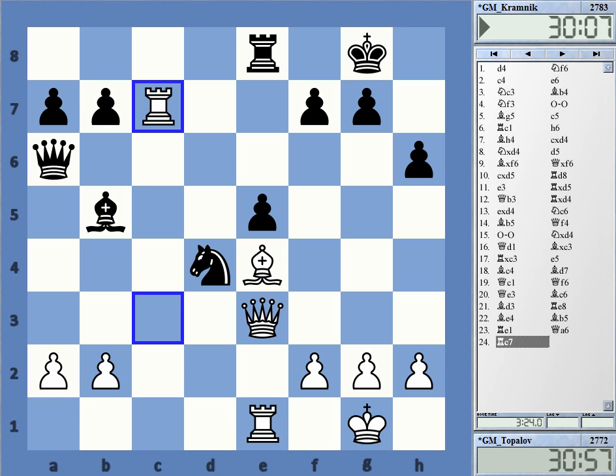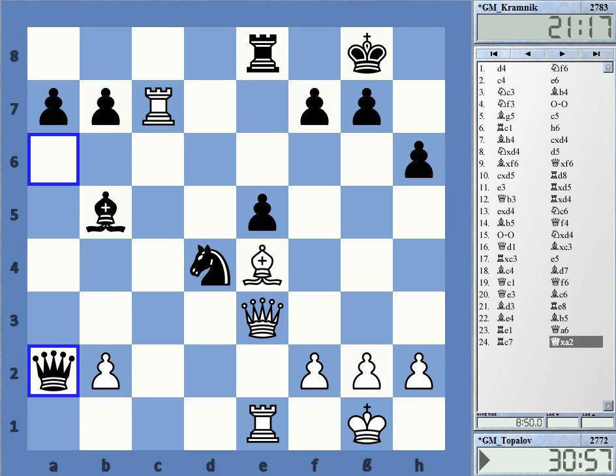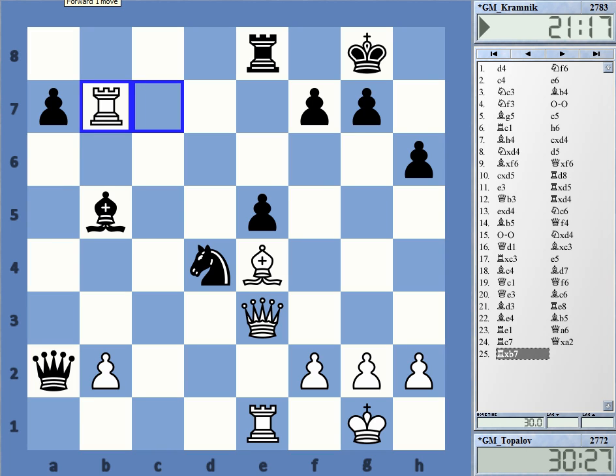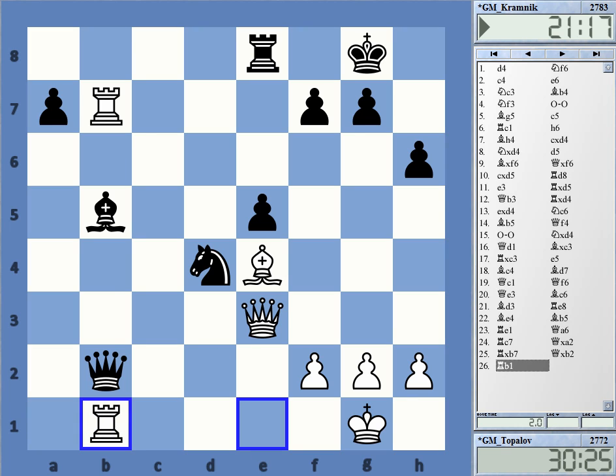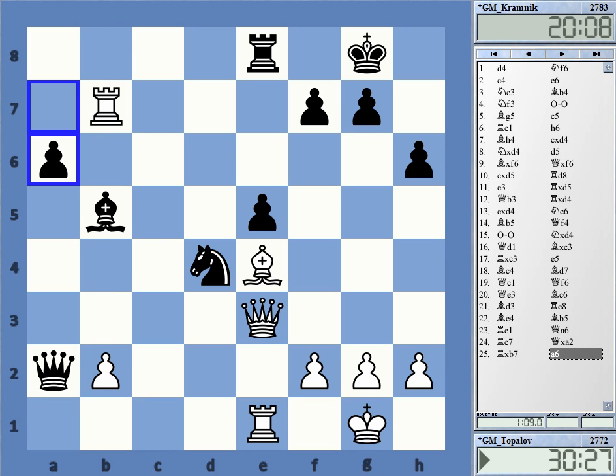After bishop c6 — the only sensible place for the bishop — White regroups very strongly: bishop to e4, very simple but very strong. White identifies that the bishop on c6 is a very strong piece and tries to exchange it. The d4 knight is also the best piece Black has, but you cannot exchange it easily without returning the exchange. After this bishop d3-e4 maneuver, these pieces get traded or Black loses coordination. White enters on the seventh rank — around here it's a winning position. Black can only try to muddy the waters. Rook b2, rook a2, White takes on b7, a6 was played.